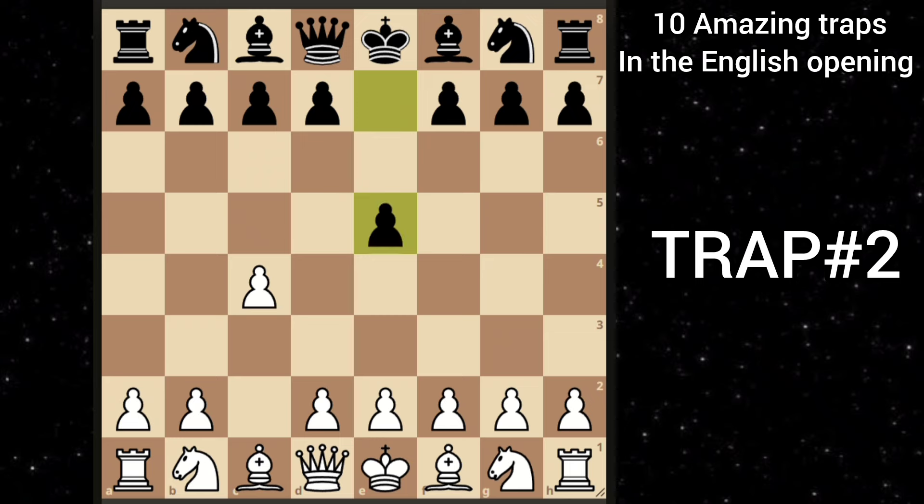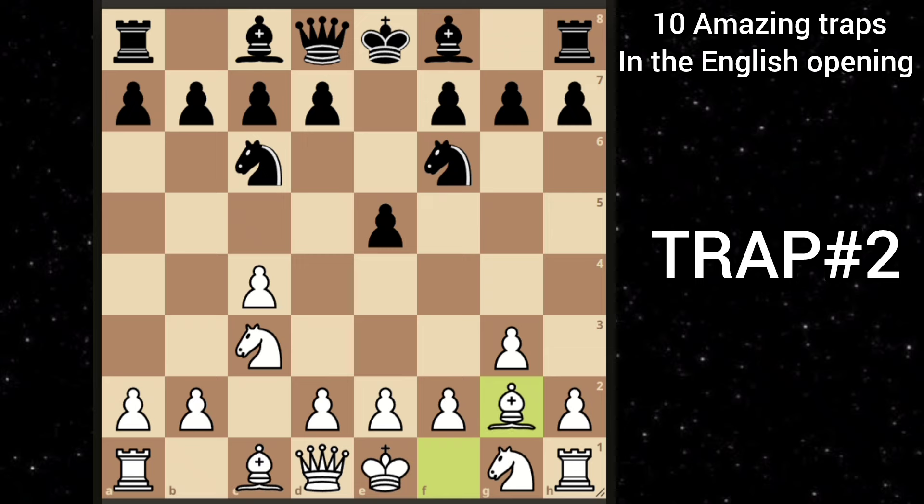Let's move on to our next trap. After c4 c5, knight c3, knight c6, you play g3. Black goes knight f6, you go bishop g2 — standard moves. Black goes bishop to b4, to trade his bishop for the knight. But you go knight to d5, hitting his bishop.